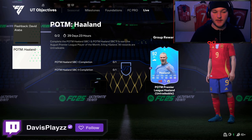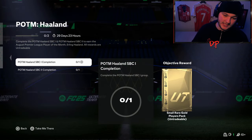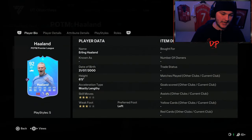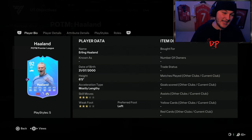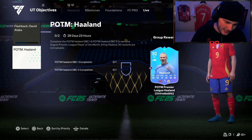In objectives, head on over to the Live tab and you'll see Player of the Month Erling Haaland. You have to complete the POTM Haaland SBC Group 1 and SBC Group 2, and you get two small rare gold player packs. This is what the Player of the Month Erling Haaland looks like — only three-star, three-star, but it is Erling Haaland. Those shooting stats are Poacher++ — stats-wise he doesn't look great, but he's six foot five.